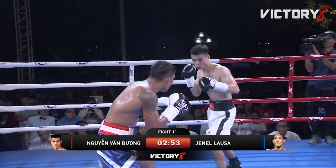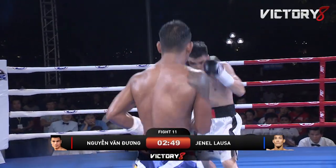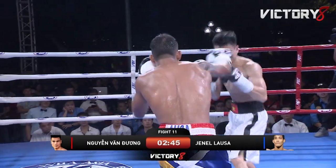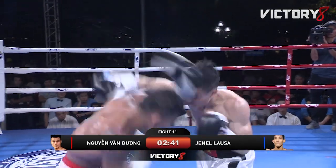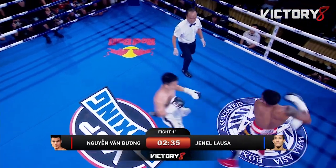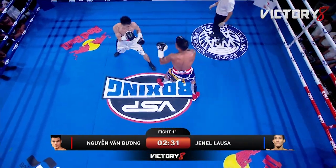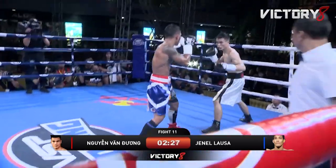Good counter left hook there by Dung. He is fast — yeah, he is fast. He throws good shots. You see them bump heads there. Lhasa says, watch my head. Huynh Van Dung looking to mount some serious offense — the guy's got so much energy. Lhasa not bothered. Huynh Van Dung lands a good left hook there — a little bit of a slapping element to it, wasn't a flush hard short high-elbowed hook, more of a slapping hook.